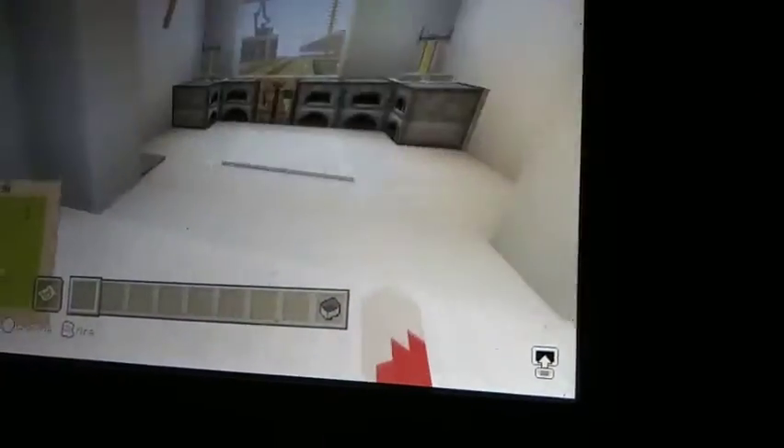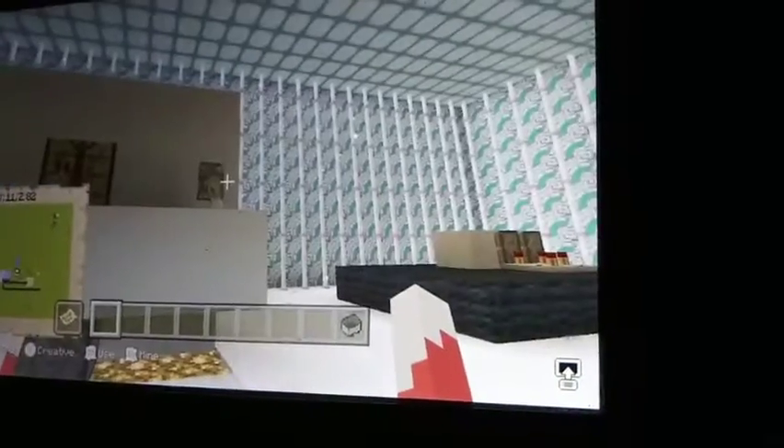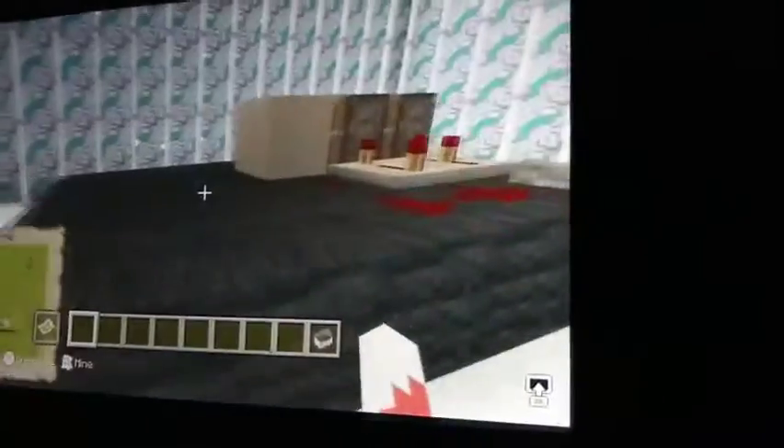Balcony. Bed. Now for what I have in pretty much almost every house I make in Creative — an inventing room. This is pretty much where I mess around with certain things. This is my exit. Something where the block changes out every time. Then this is when I was experimenting with getting double piston extenders. This is where I was seeing if FedEx Gaming's design would work.